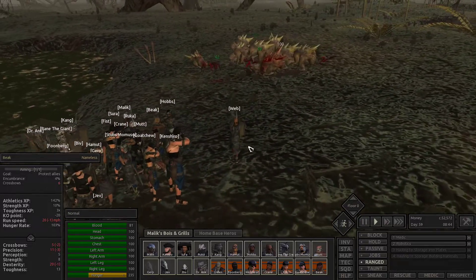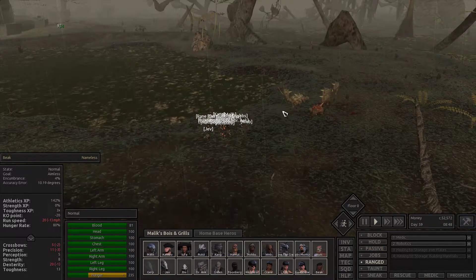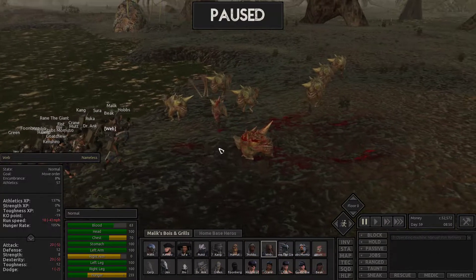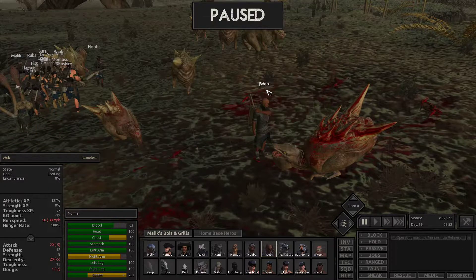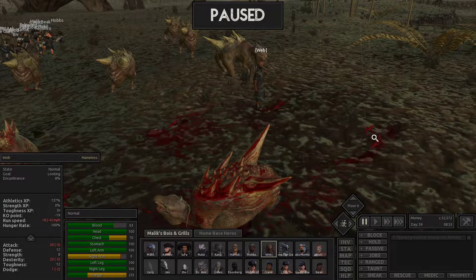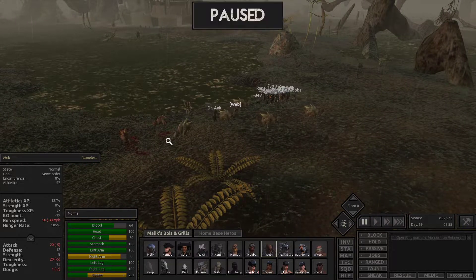Webb's right arm nearly just got ripped off! That's how dangerous these things are. Can I get someone healing Webb? Please Dr. Anker, what are you doing? That's dangerous. Now I want Webb to quickly rip out their teeth so they don't pop back up. Thank you swamp raptors — that was very lucky. Blood spiders just do so much damage. What was that — like five or six of them? Basically none of us took damage. They're all elder adults — look at how much damage they do.